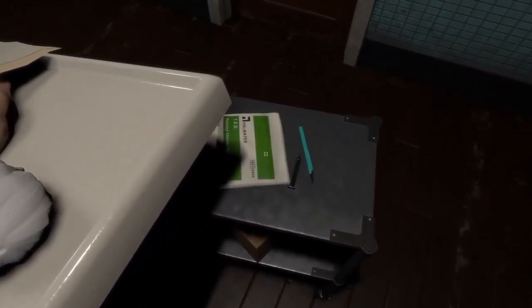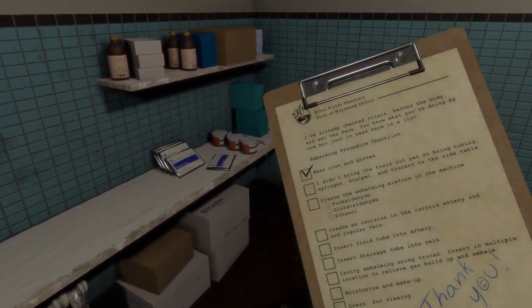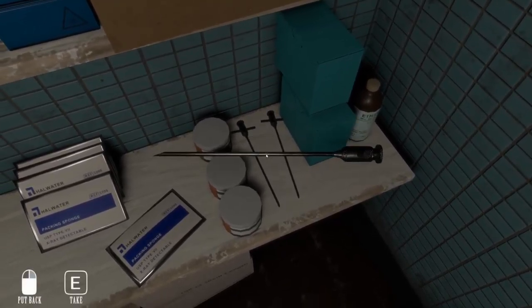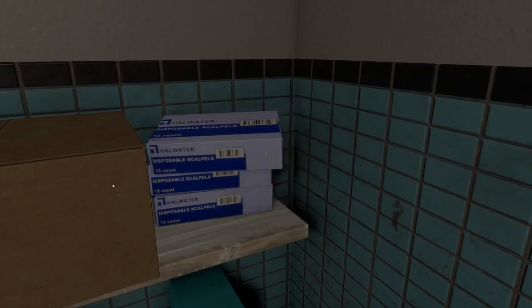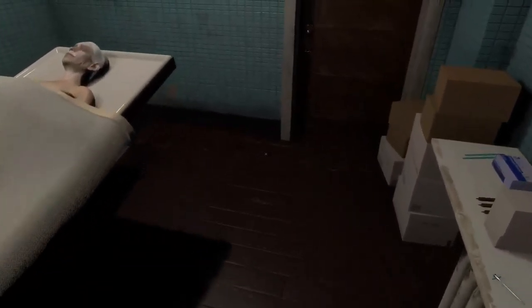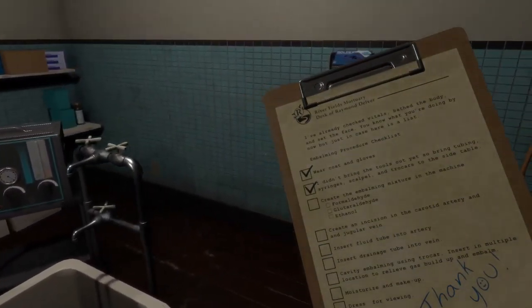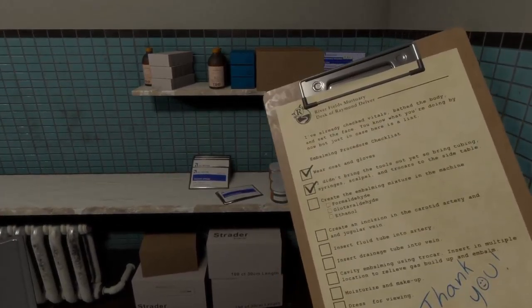Are you gone now? Okay, we're fine. What is that? Tubing - there we go, that's what I need. Scalpel and trocars. I don't think I need poison. I'm gonna take a wild guess - I'm gonna guess that this thing is the trocar, whatever that is. Yep, I guessed right.